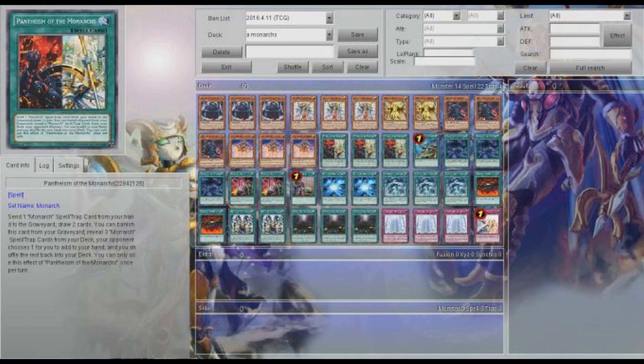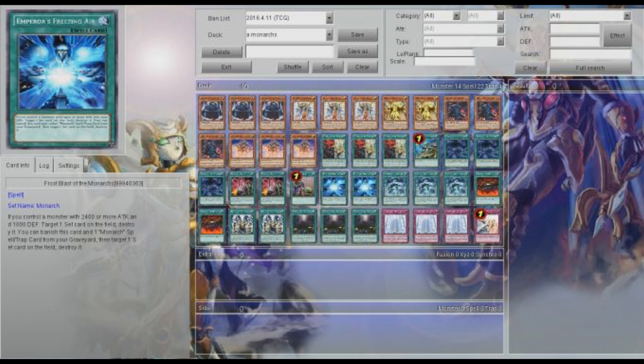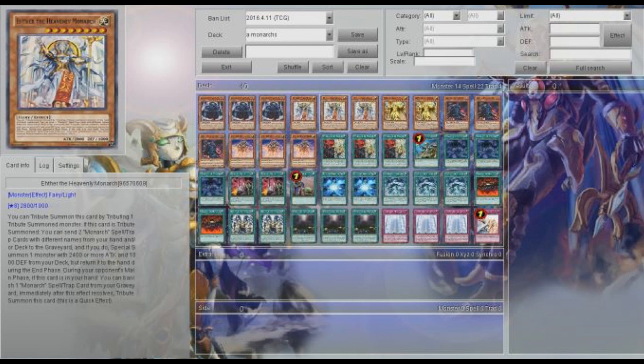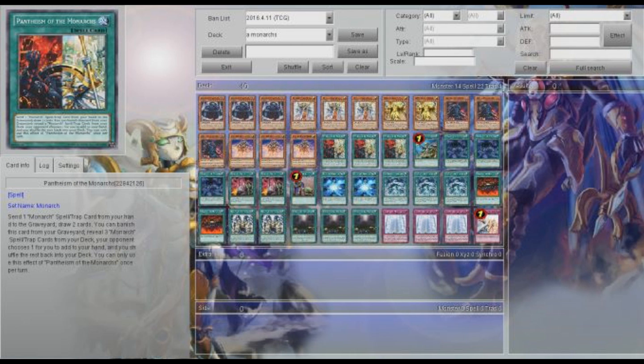So that is it for the generic stuff. For the Monarch-bound trap cards: three Pantheism of course for draw power, three Tenacity for more searching. Emperor's Freezing Air allows you to get rid of set cards including monsters that are face-down, but most of the time you're going to be using this for back row. You can banish it from your graveyard to pop an opponent's back row — it's a great card to ditch with Erebus and Aesir ditching like a Pantheism.